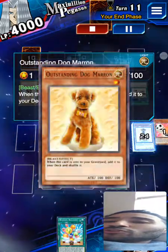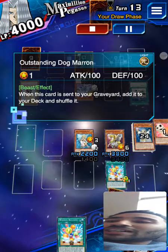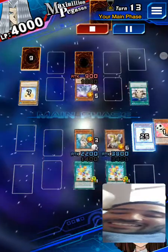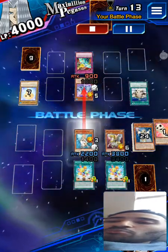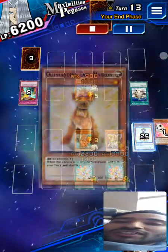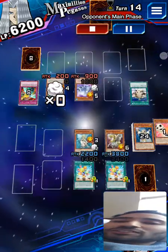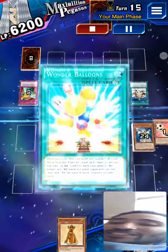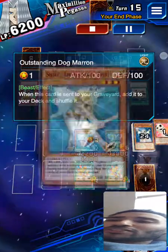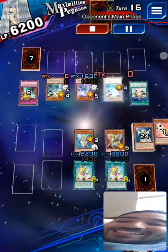They've done an amazing job, and here's the trick: they keep sending Outstanding Dog Maroon to the graveyard and it keeps coming back into the deck because it says 'whenever this card is sent to the graveyard, add it to your deck and shuffle it.' So this opponent never runs out of cards — isn't that amazing? This is a perfect counteract move against any deck that relies on winning by making the opponent discard all their cards from the deck. All you need is a Maroon Dog. You can actually get Outstanding Dog Maroon from the Trade Master, and I've always wondered what's so special about this dog — now I see why. This is pretty amazing.